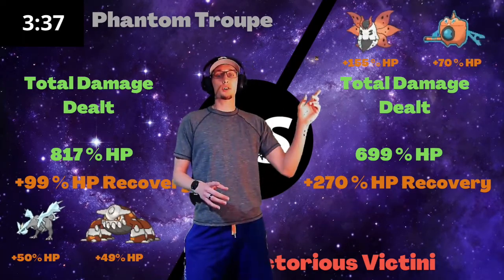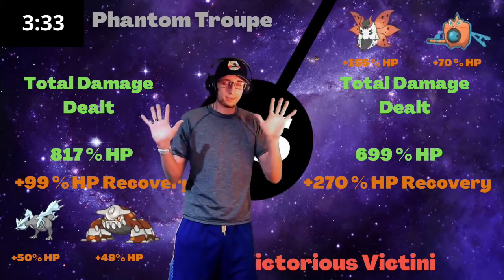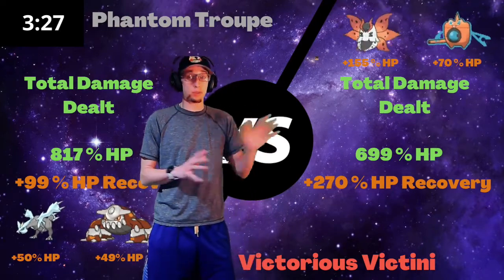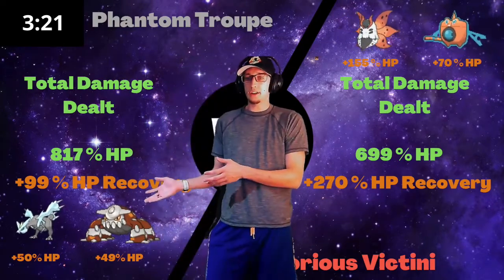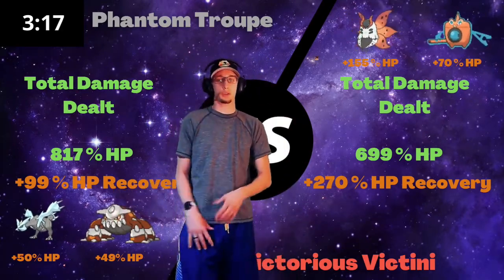Volcarona had 155% HP recovery, whereas Rotom had 70% HP recovery from leftovers alone — Rotom got almost double the amount of health just from leftovers. Meanwhile their Volcarona got to click roost like four times. Looking further down, we have Heatran at 49% and Kirum with 50% to get the click boost once.